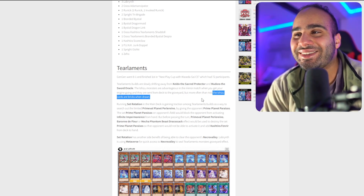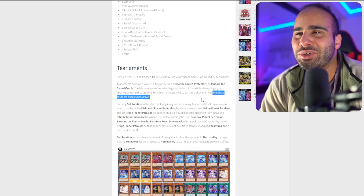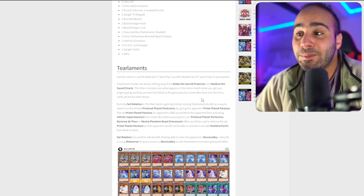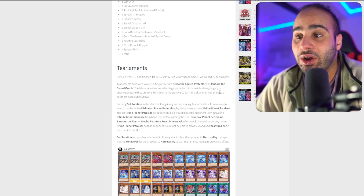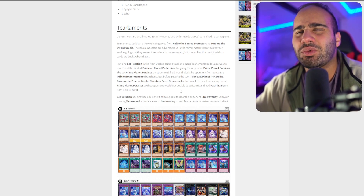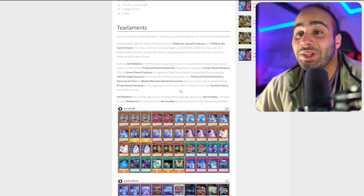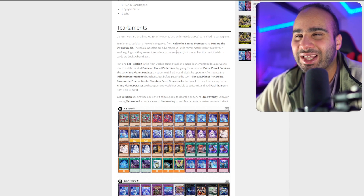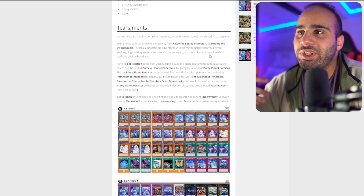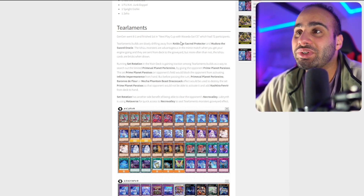Imagine in 2022 saying that what made a deck Tier 0 are now bricks when you draw them — sure, they're good when you mill them, but you don't want to draw them. Some people in the TCG are playing 12 Ishizu cards, and those guys have the option of playing 6 if they want. They can play triple Mudora, triple Kelbek, triple Agido, and one Keldo — and they're still only playing 0 to 2 Tearaments Ishizu monsters. That's incredible. If you're not playing Kelbek and Agido, Keldo isn't really doing much — you're pretty much searching nothing and can never special summon them. Why play those cards now?